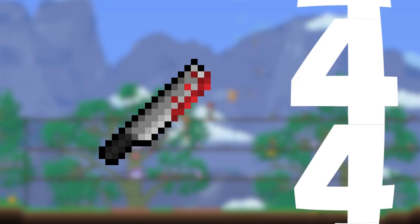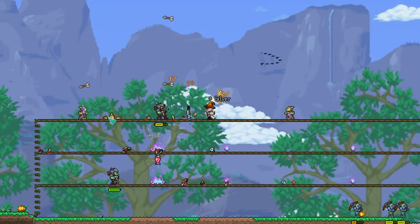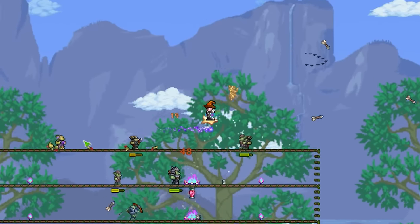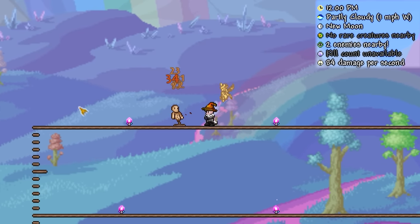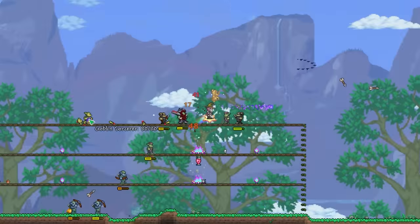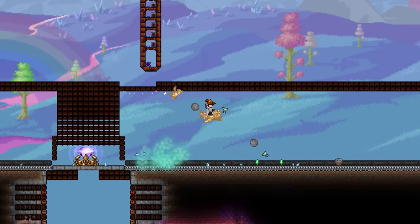Next up we have something a little different — the Bloody Machete. While this isn't going to be breaking any damage records anytime soon, it's one of the very few seasonal exclusive weapons. Even though the Halloween event may be over, you can trigger it manually. If you're lucky enough to get your hands on it in early pre-hardmode — which is unlikely given its 1 in 2000 drop rate — you'll find yourself with a pretty sweet boomerang weapon that deals impressive damage for being obtainable pre-boss. For most players, this is just going to be a collector's item picked up during Halloween, as the chances of getting it organically are very slim.